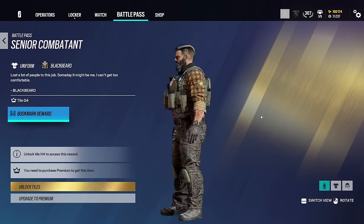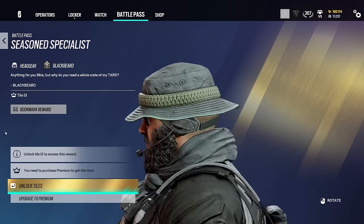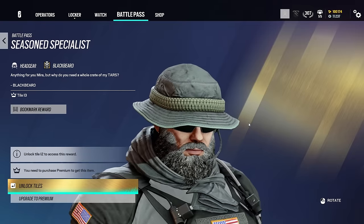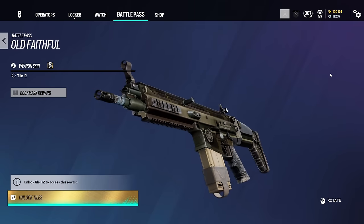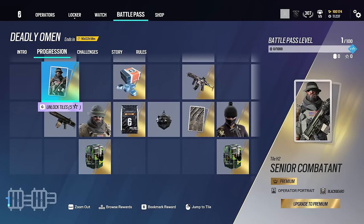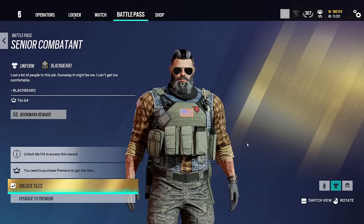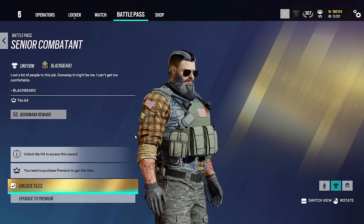There's a Blackbeard uniform — it's alright, probably won't run that; there are nicer skins for him. Here's his headgear: he's got a bit of gray in his beard, so Blackbeard is getting a little older by the looks of it. He's getting a full rework in Season 4, so it's interesting he's getting skins here. There's a weapon skin — basic, but I like the Rainbow logo on it. The player card noticeably lacks the rifle shield, which may hint at the Season 4 rework. He also has the Red Hammer squad logo, which is a nice touch.